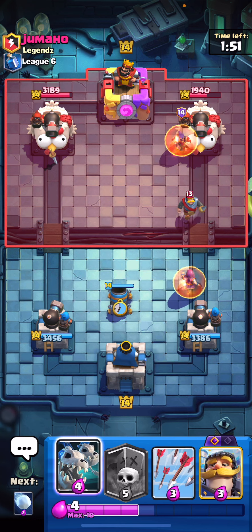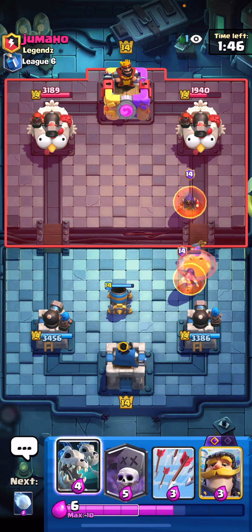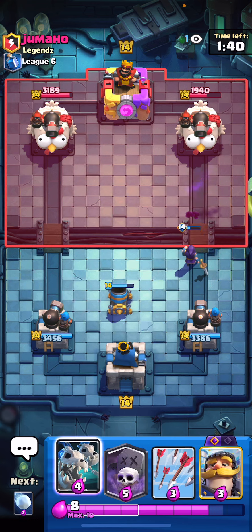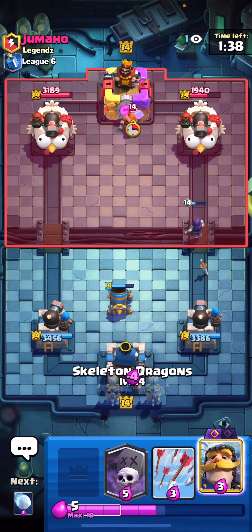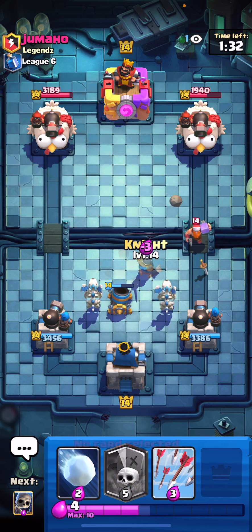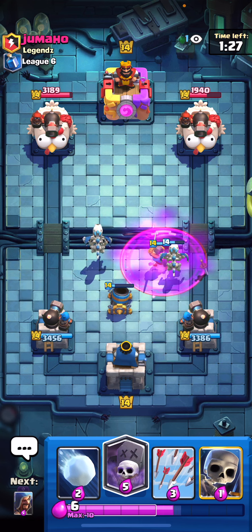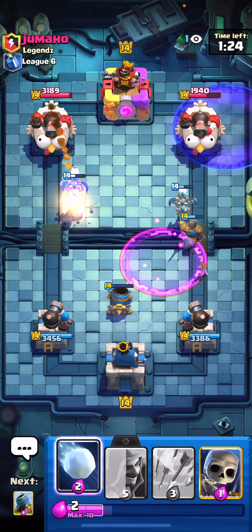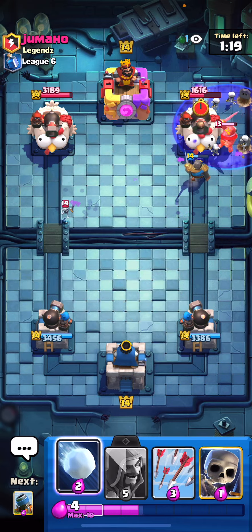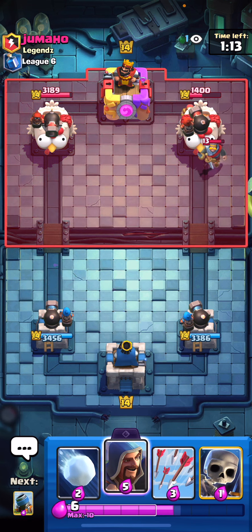Another thing with this deck is you can use your skeleton dragons to kind of split lane pressure — start them in the back, then mortar one lane and graveyard the other lane. It depends on how the match is going; you won't do that every single match but it is an option. Let's go ahead and play these skeleton dragons and split them. We can play the knight right here — this might be an opportunity to go for the graveyard because we have the knight to tank and the skeleton dragon for air support. We go for the graveyard and he's going to have a ton of trouble defending.